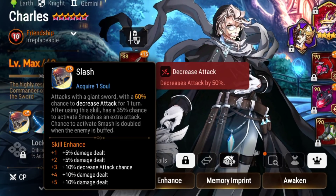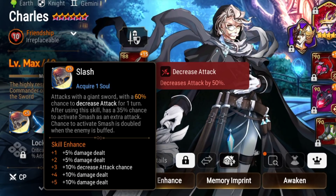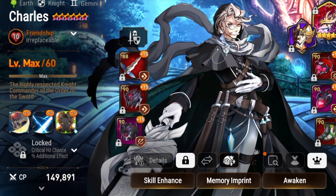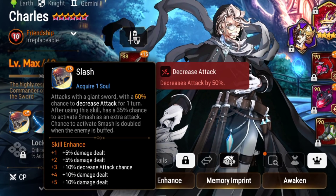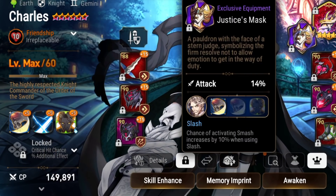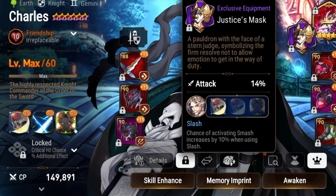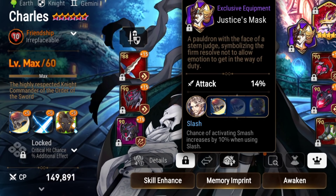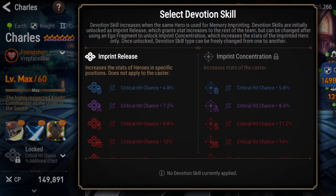You have a 35% chance to combo Skill 1 into Skill 2, and that chance doubles if the target has a buff. The exclusive equipment gives Skill 1 an additional 10% chance to trigger into Skill 2, which is also doubled if the target has a buff — it's insane.